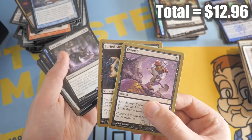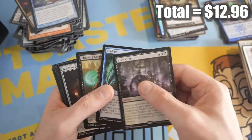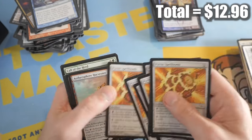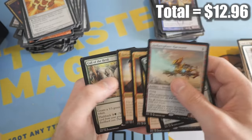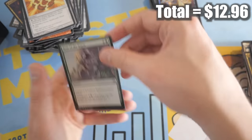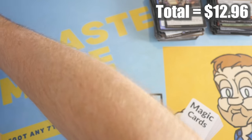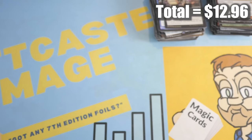Very very retro. We got some slivers — can't go wrong with some slivers. Harmonic Sliver — I think that's over a dollar. Dark Heart of the Wood, nice. Trinket Mage, Confiscate — not bad. We got two McVats. Necroplasm. Entomb and Buried Alive, which I'm not going to count because they are quite damaged. More of the championship deck stuff. Ever After, Ixedron — don't think any of those are worth over a dollar.